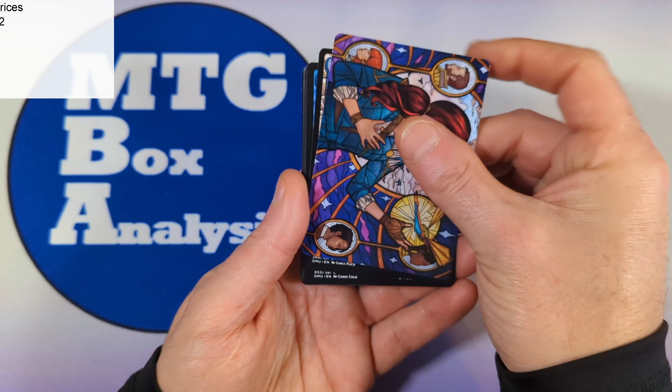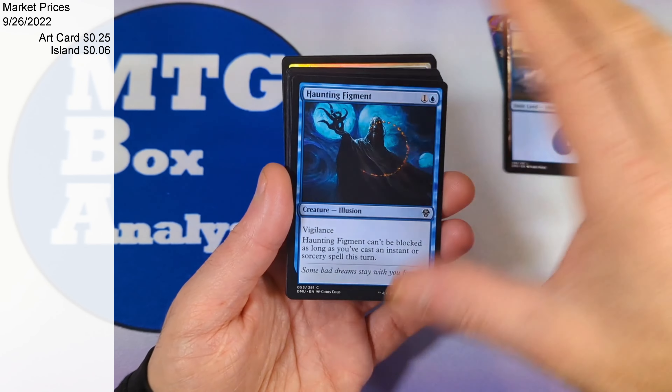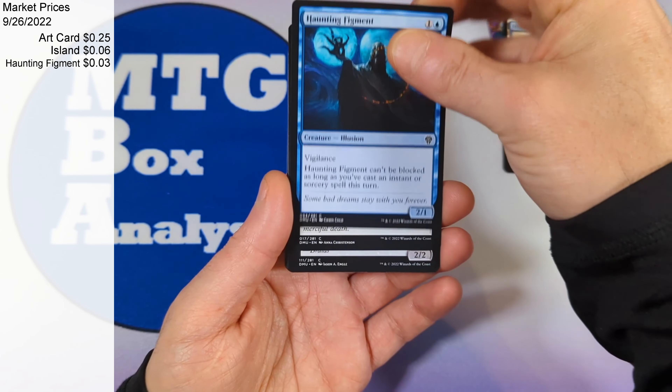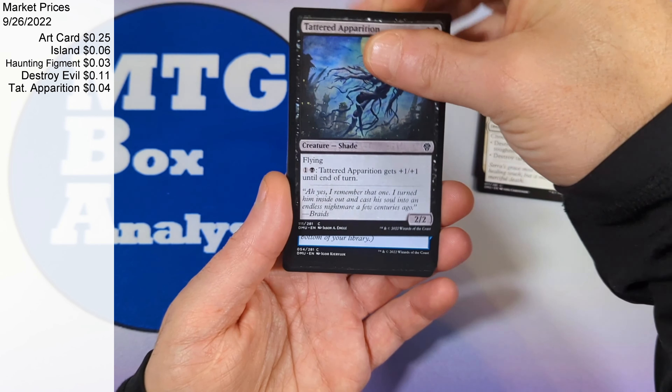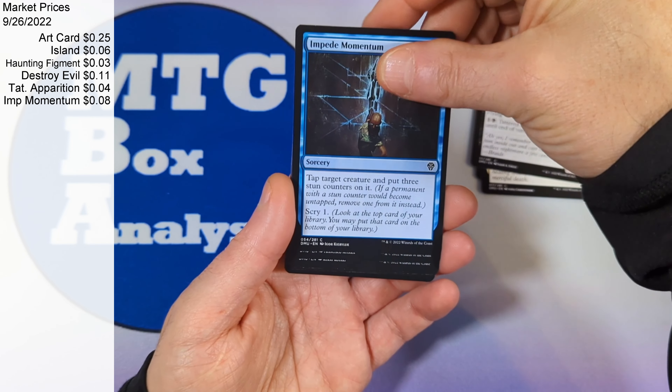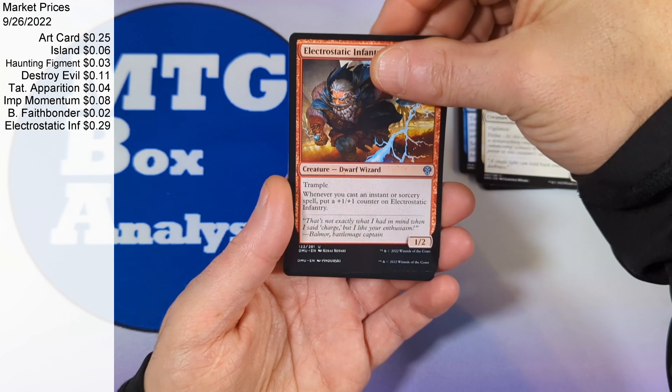Alright, so we're going to start things off with a Johorah art card, non-signed, followed by a regular old island, a haunting figment, destroy evil, Tattered Apparition, Impede Momentum, Benalish Faithbonder, and Electrostatic Infantry.